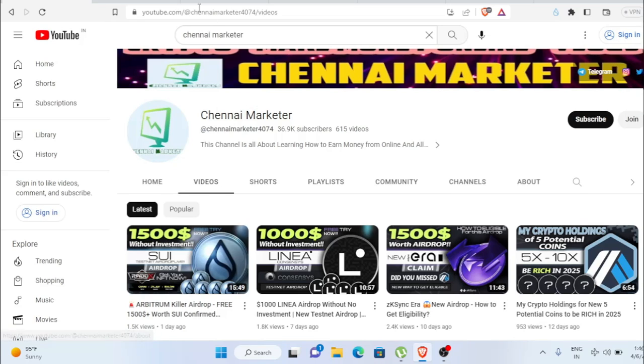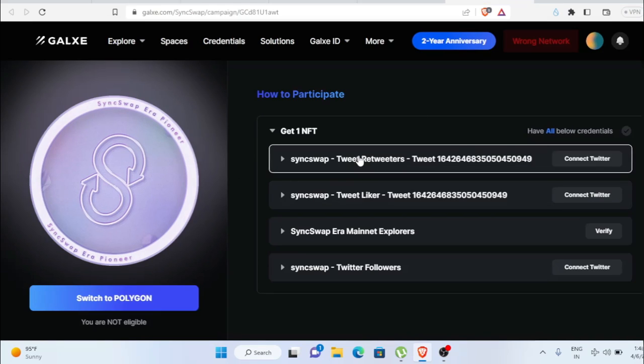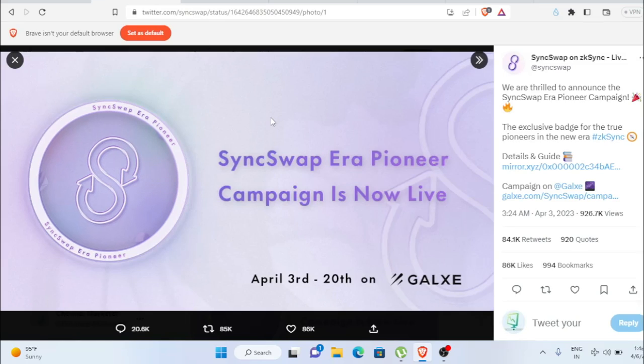There is a campaign live right now — the SyncSwap Era Pioneer Campaign — and it will end on April 20. Before that, you need to claim this NFT, which will give you a Pioneer Badge. We must claim this because if they give an airdrop to people who have this badge, we want to be eligible.